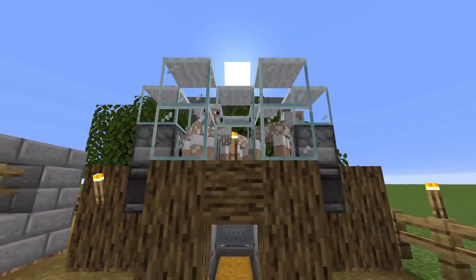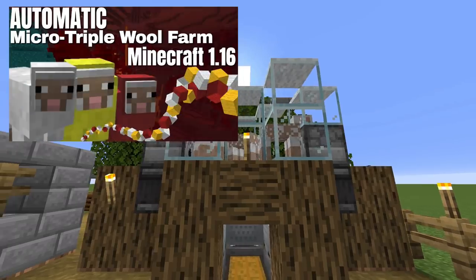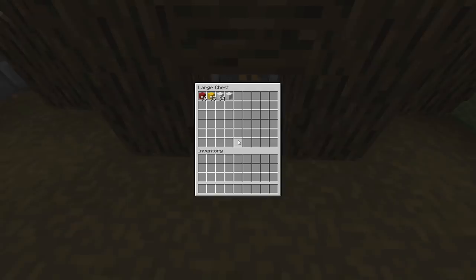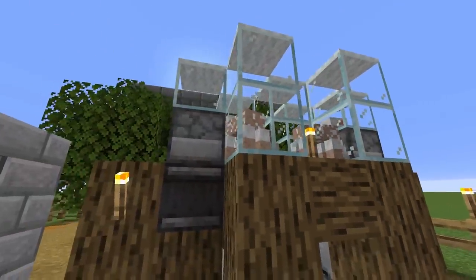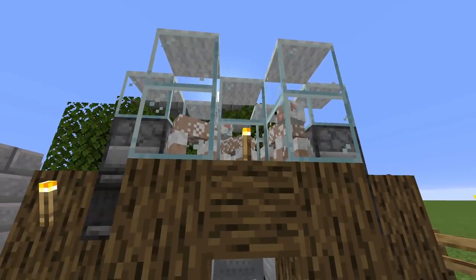This is our triple wall farm — link in the description below for the tutorial I did just a couple of weeks ago on this. It is dead easy. I've dyed a couple of these sheep red and yellow, and also got white, and they collect up a fairly decent rate of wool with just three sheep.